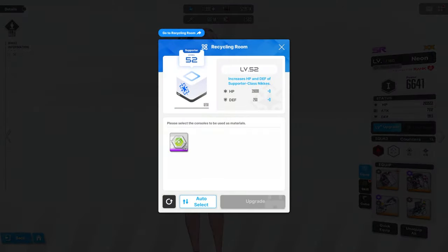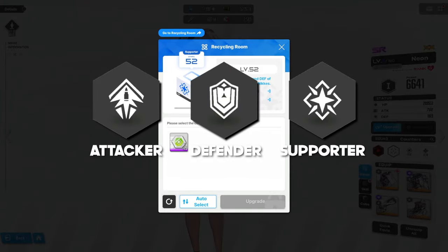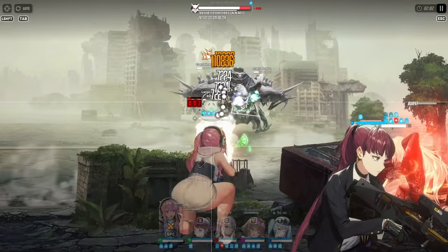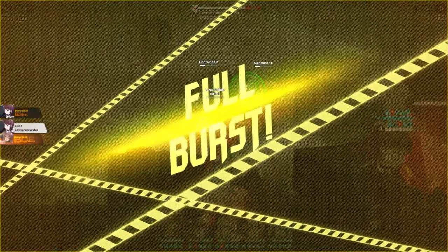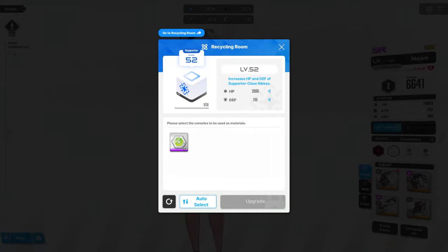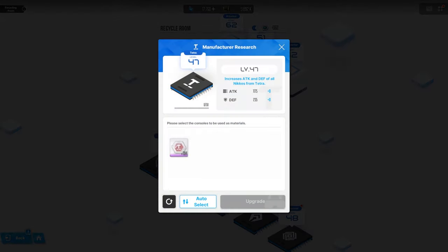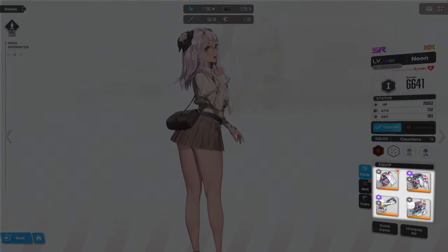The next icon is the class of the unit. There are three in the game: Attacker, Defender, and Supporter. There's no rule where you're only allowed to put a certain number of classes in a team — it just gives you an idea of what area of expertise the unit is good at. Finally, we have the Manufacturer. There are four factions or Nikkei Manufacturers: Elysian, Missilus, Tetra, and Pilgrim. There's technically a fifth, but you don't need to worry about that. It's more of a lore thing, but there are cases where it matters. Down here are the four slots where you can equip gear for your units — they add to your Nikkei's total power level.